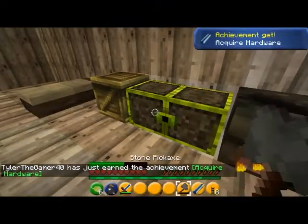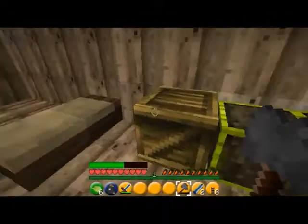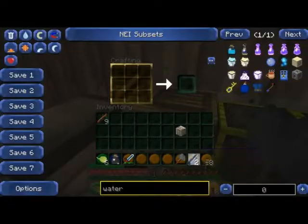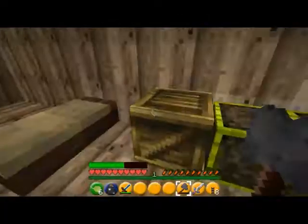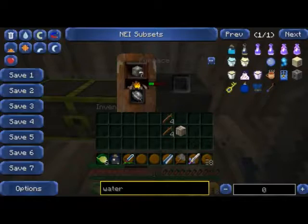The iron ingot looks pretty cool — that looks nice. I guess I can craft an iron sword. Oh, it looks like a master sword! That's pretty cool. But that's just a texture effect — I don't actually have the master sword.